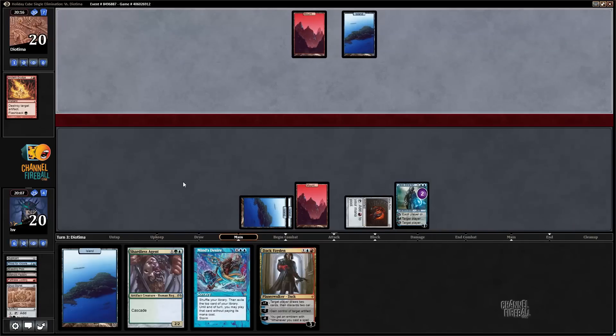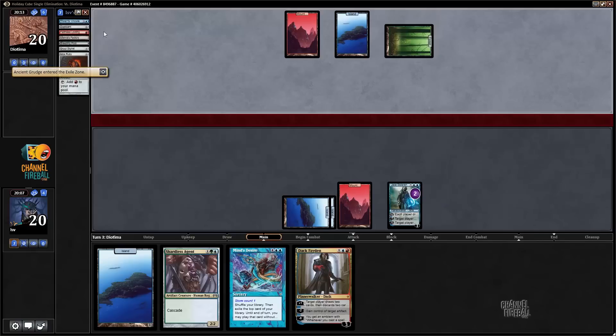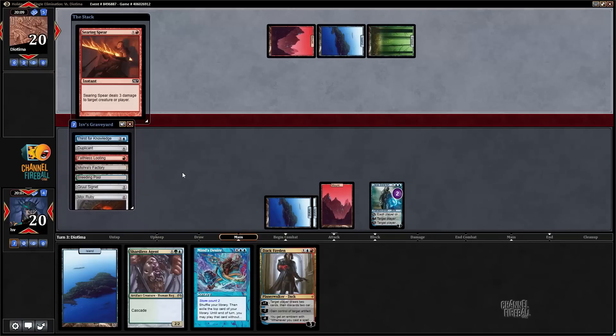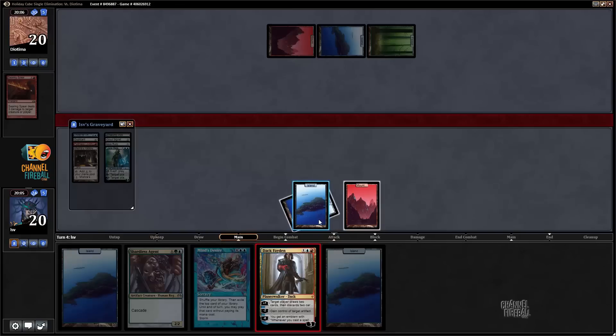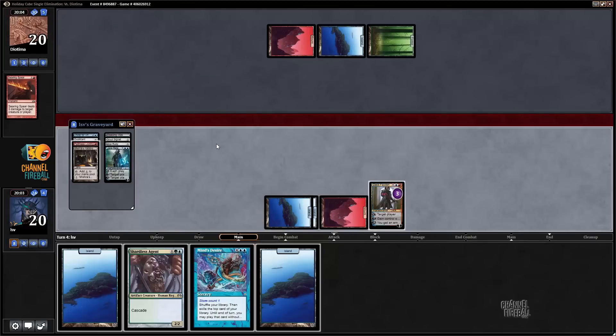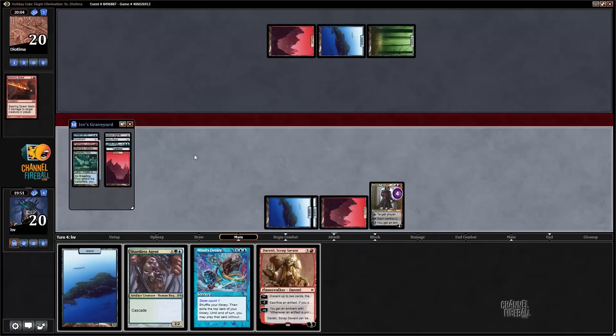I get to fight back with Jace at least. Oh man — I discarded my green source and I can't cast Shardless Agent. I'll probably have to discard it to Dak Faden. Stupid Faithless Looting. A Searing Spear — my opponent is wrecking me. Let's get Dak Faden going; I don't have a lot of ways to cast Shardless Agent left in my deck.